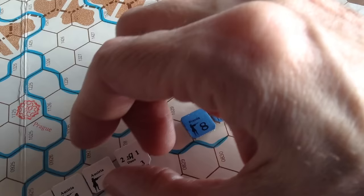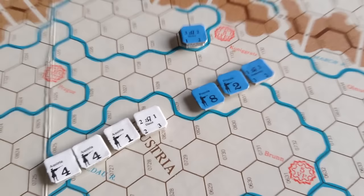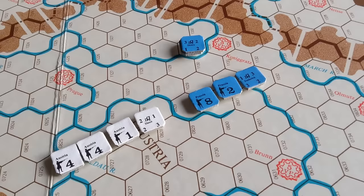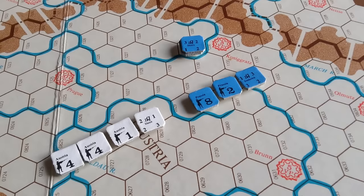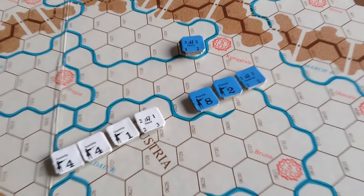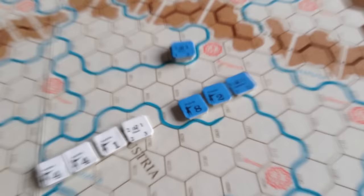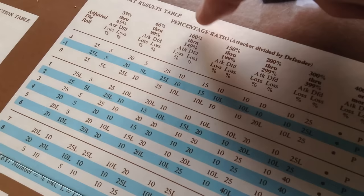Frederick the Great is engaging with ten strength points and Don has nine strength points. They use a percentage combat results table. The formula is: you divide the defender's strength points, which is nine, into 100 times the attacker. Frederick's got ten, so ten times 100 is 1000. You divide it by nine and you get 111%. So the table that Frederick would use would be the 100 through 149% column. You'd roll in there to see the losses and what happens.